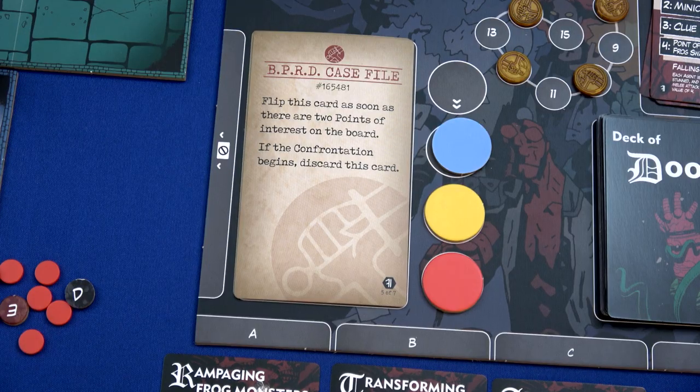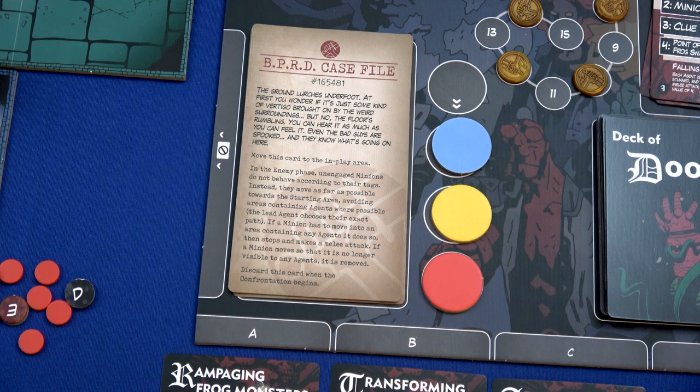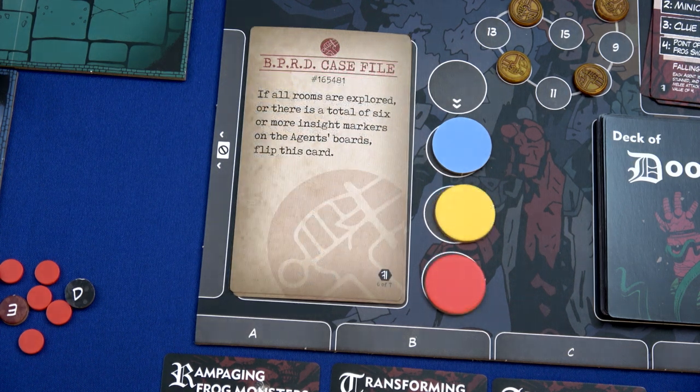We flip the second point of interest card - the ground lurches underfoot. At first you wonder if it's vertigo from the weird surroundings, but no, the floor's rumbling. Even the bad guys are spooked and they know what's going on here. Move this card to the in-play area. In the enemy phase, unengaged minions do not behave according to their tags - instead, they move as far as possible towards the starting area, avoiding agents where possible. If a minion moves out of sight of any agent, it is removed. We have four insight markers and need to get two more.